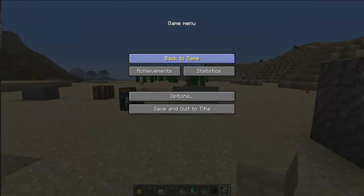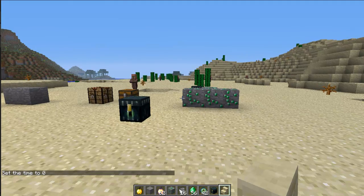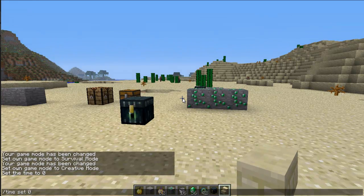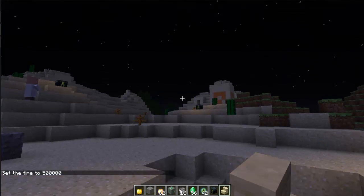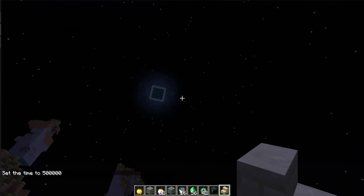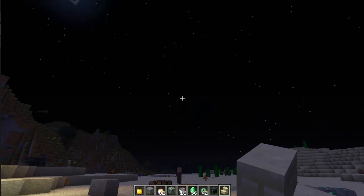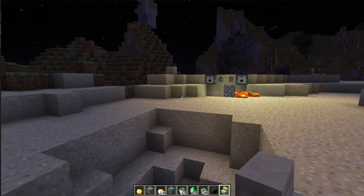I'll go to nighttime real quick just to show you. Ender chests glow so you can find them easily. As you can see, the stars are kind of stuck in place — they don't move like they used to. Well, they do move, just a lot slower. They look more realistic — they're smaller and stuff.